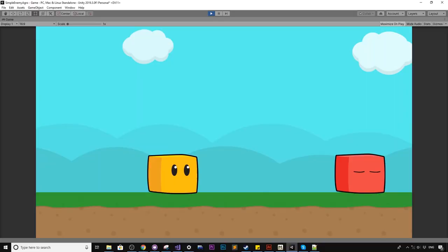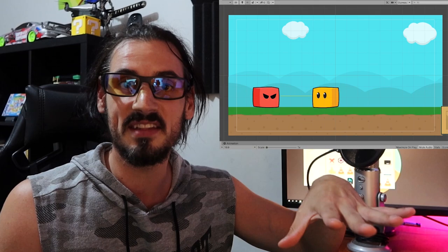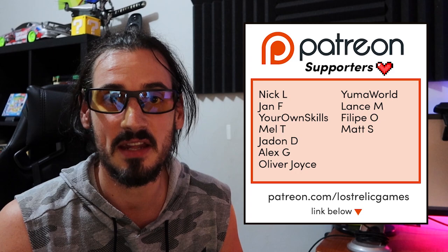Hello everyone, my name is John Stayskull from Lost Relic Games. Today we're going to follow on from the last tutorial where we looked at enemy aggro AI systems, and evolve on that using a raycast system — allowing our enemy to shoot a ray out of its eyes to locate the player. This allows us to create obstructions and put crates between the player and enemy.